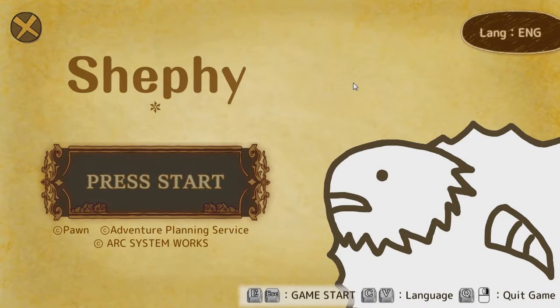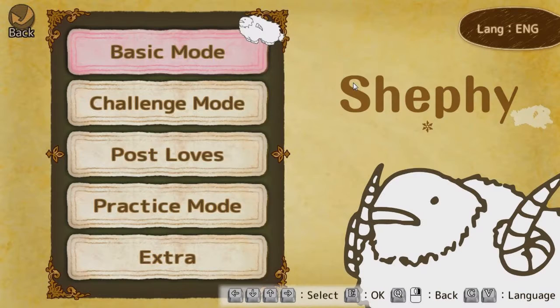Hey everybody, welcome to Higher Playing Games. Simon here and this is Shepi, in the latest of my 'good card or board games that I found on the internet' series. This is a one-player card game all around sheep. It's got some wonderful Japanese stuff going on, which I love, and a great little story mode called 'Post Loves' if that is of interest to you. But I'm going to show you the basic mode to give you an overview of the game.